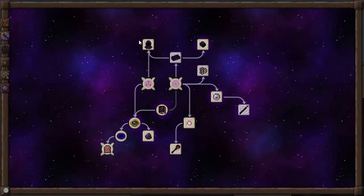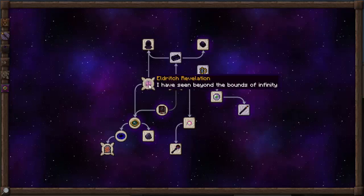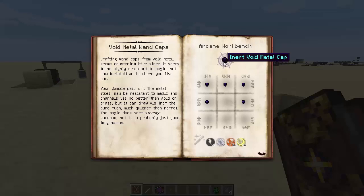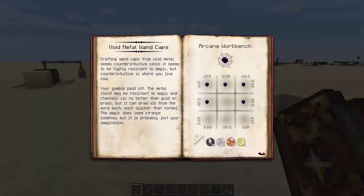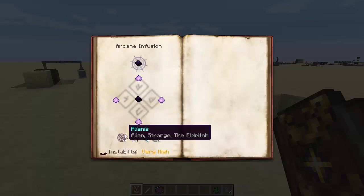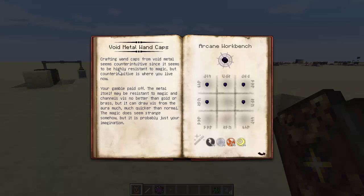With void metal you can go two different ways: up to Void Thaumaturge's Robes if you've found the Eldritch of Revelation, and Void Metal Wand Caps. Void Metal Wand Caps are made from Void Metal Nuggets with 90 of Peditio, Order, Ignis, and Air. You can also make the Charged Void Metal Caps, which have four Salus Mundus around an inner Void Metal Cap with 18 Alienus, Aurum, Potentia, and Vacuus - a very high instability. Creating wand caps from void metal seems counter-intuitive since it's highly resistant to magic, but your gamble paid off: it can draw vis from the aura much quicker than normal.